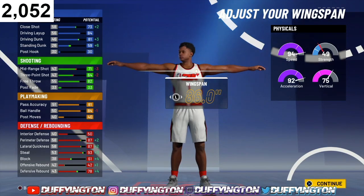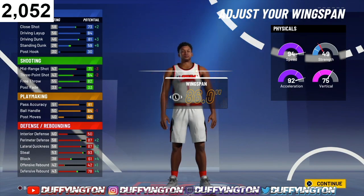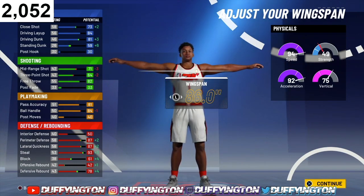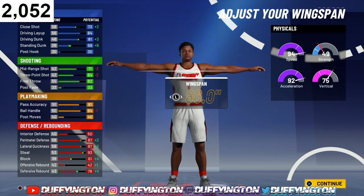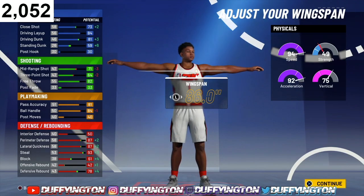Now, off-rip with this build, our layup is already high, our dunk is high. Starting out, you get all the layup packages off-rip. But when we look at this build at 99.9, our dunk is gonna jump up to 86. We'll get contact dunks at 98 overall — you really gotta grind this build. Especially starting out with 84 ball handle, you gotta get to 96 so you can get them pro dribble moves.